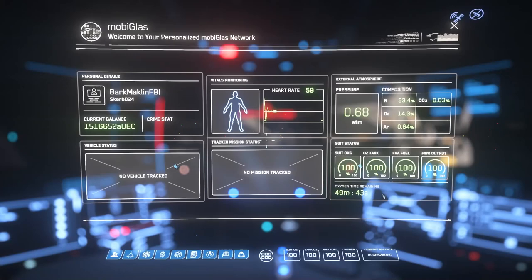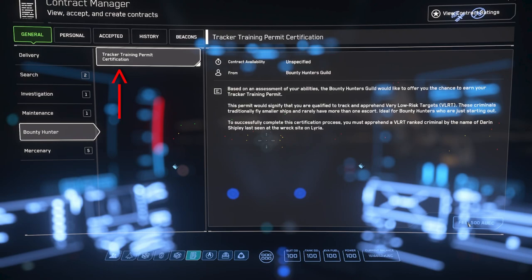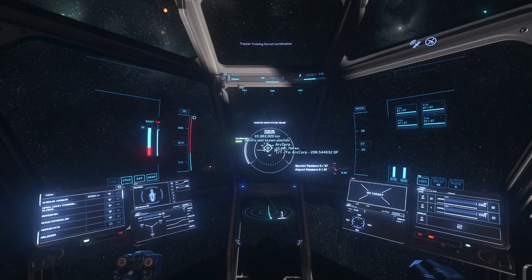Once you're in-game, head to your contract manager. The first mission is under bounty hunting, called the Tracker Training Permit Certification. Once you complete that, you'll be verified to do Very Low Risk Targets, or VLRTs.